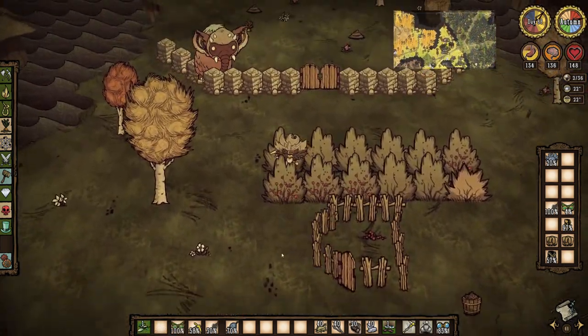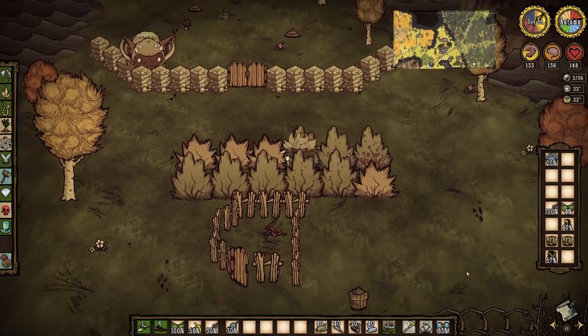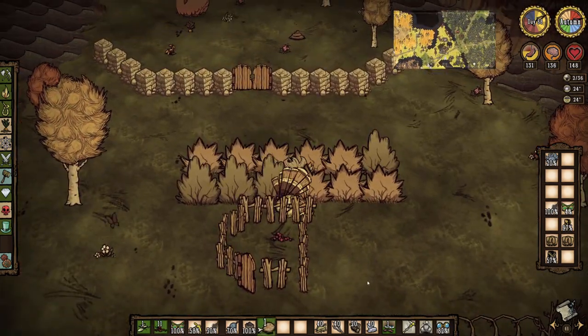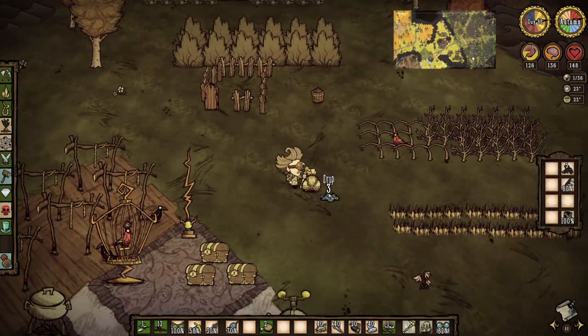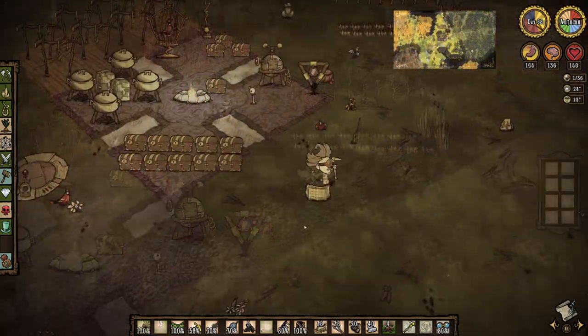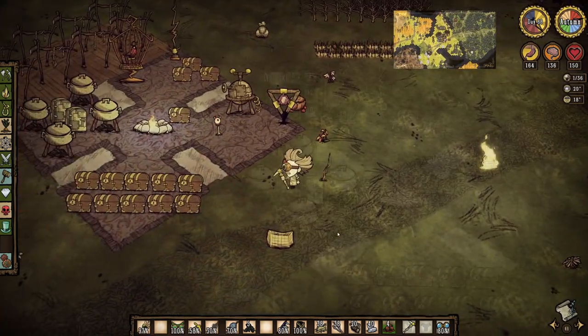The next morning Wumbo watches with interest as I pick my berries and slaughter a gobbler. Most of the bushes need a round of fertilizer and I've got a bucket of poop on hand to oblige them. I spend the rest of the day tinkering around base, sorting inventory, and contemplating a goggle-making care package.